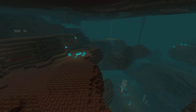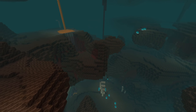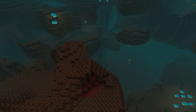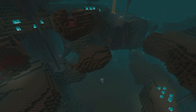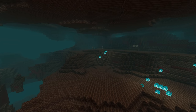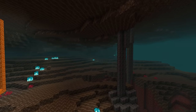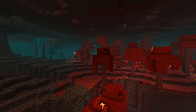The third new biome is the Soul Sand Valley — a more open space made mostly of Soul Sand and a new block called Soul Soil. There are basalt pillars spanning from the floor to the ceiling of this huge cavern and fossil remains of unknown creatures. The particles here are ash particles falling through the air with a light blue glow. Among the nether mobs in the Soul Sand Valley you'll also find skeletons spawning. The old nether biome has also been renamed to the Nether Wastes.